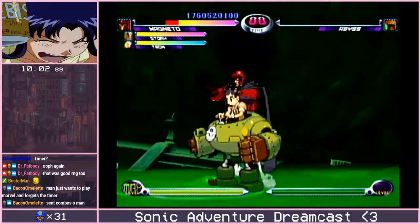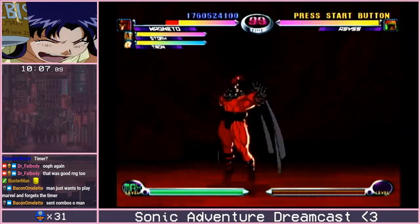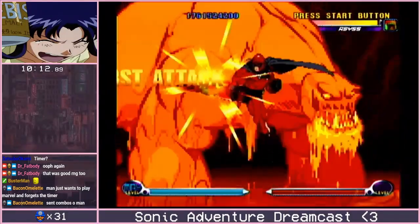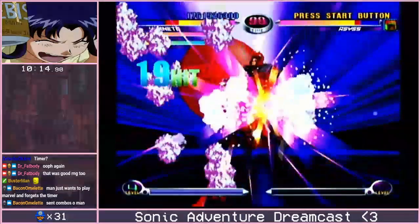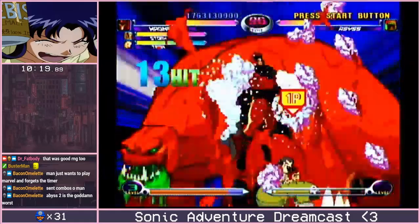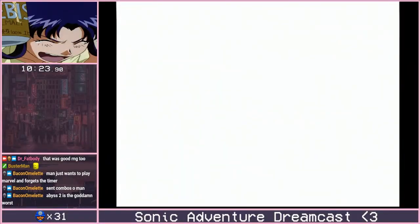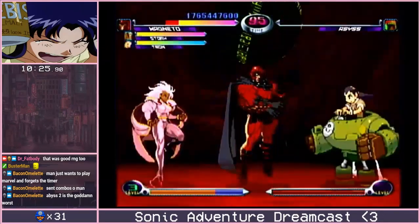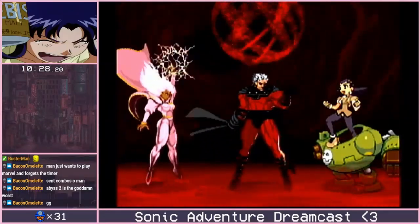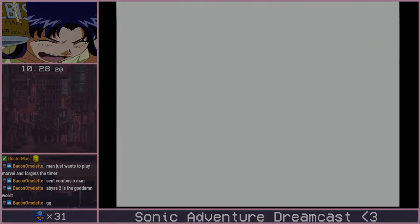And now here we have stage 3 of Abyss — easy peasy lemon squeezy. Basically what we're going to do is neutral jump up and do a series of either light to fierce or fierce to roundhouse, then instantly super afterwards. Supering not only makes him transition slower because it counts every individual hit by itself, it doesn't allow him to transition, but also does a ton of AoE damage over him. Well, this has been Marvel vs. Capcom 2. I am Dr. Fatbody — thank you for giving me the opportunity to provide you with this wonderful commentary. Thank you.